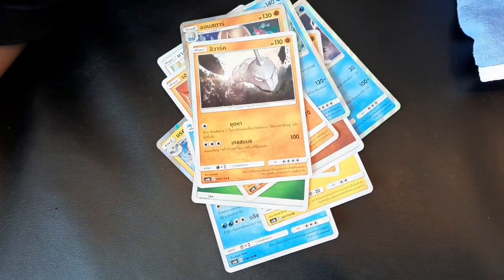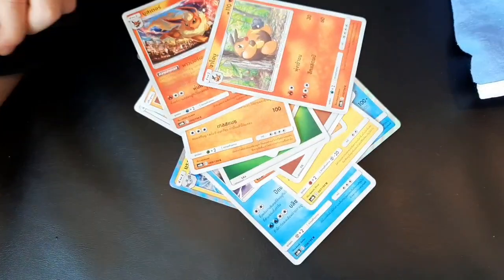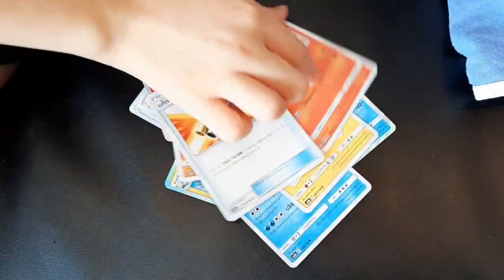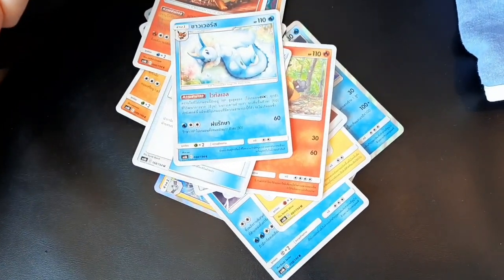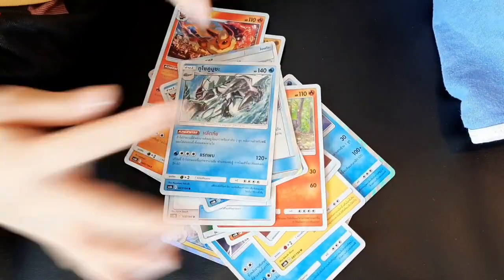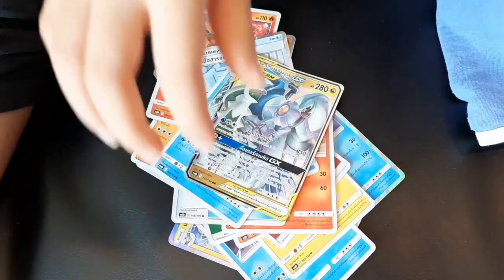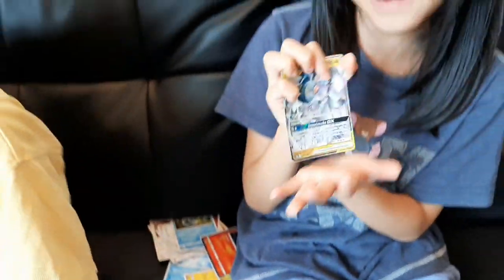Oh yeah, awesome! Onyx, Aquarion. That's a little bit like a Rumpig. Oh, Aquarion. A shiny Pokemon Center — this one's not shiny. And this one's a shiny — oh my gosh! Of course, that's our rarest.